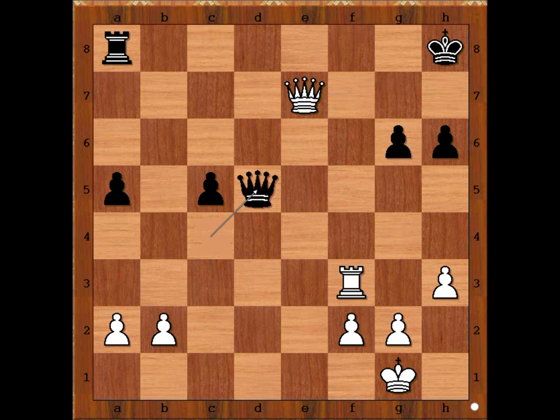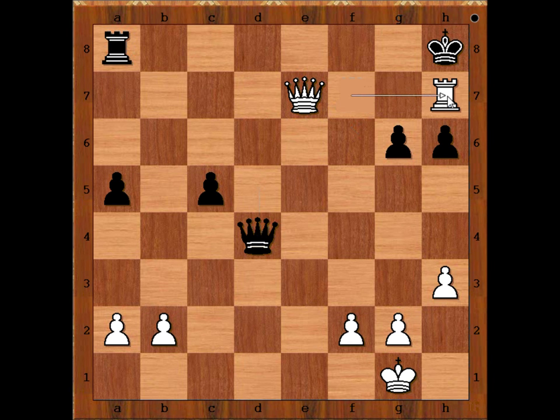Queen takes pawn on D5. White to move. White played a move and Black resigned. The move is Rook to F7. There is no sensible way to prevent checkmate. One threat is Queen to F6, check, and then Queen to G7, checkmate. If Black wants to prevent check on F6, then Rook to H7, check, and after King to G8, Queen to F7, checkmate.